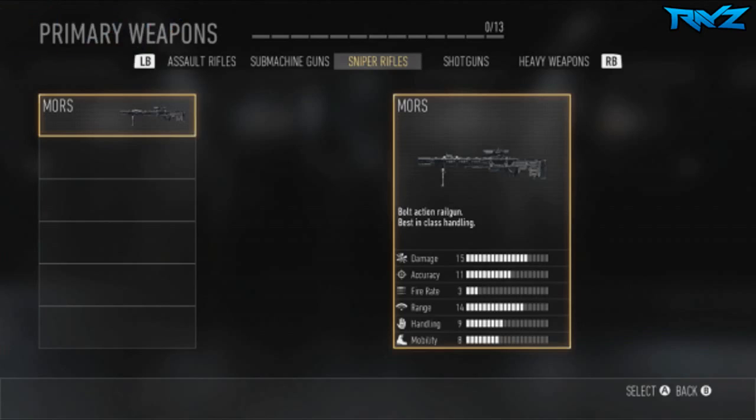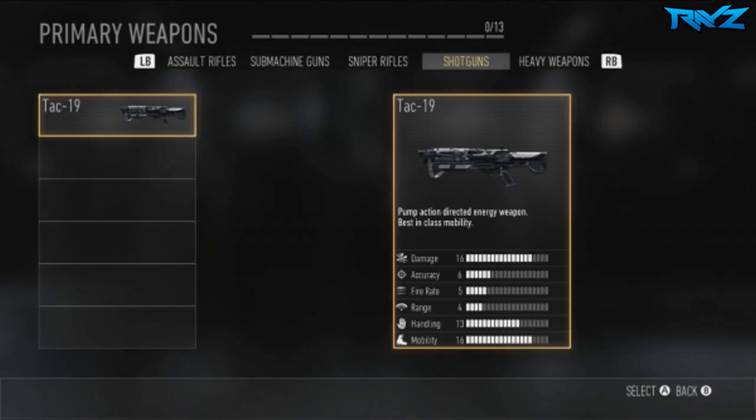Let's move on to the shotguns. Again, there was only one gun in that category — the TAC-19. The TAC-19 is a pump-action directed energy weapon, so it's not a regular shotgun. Regular shotguns shoot out pellets, but this one actually shoots out a wave of energy to kill people. I'm not sure how this is gonna go when it comes to accuracy or range, but hopefully it's not too overpowered. It does quite a bit of damage as you can see from the stats, and it's best in class when it comes to mobility.